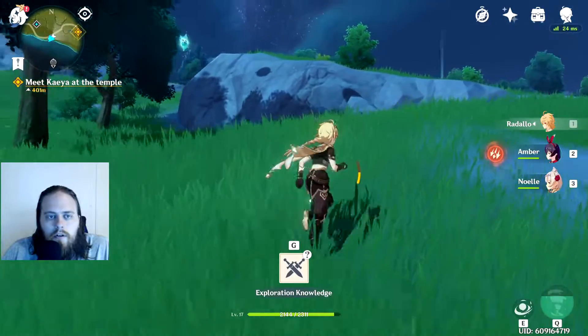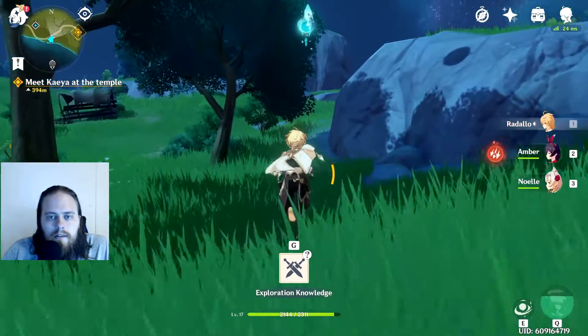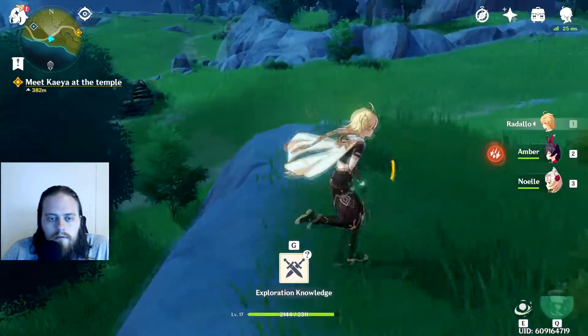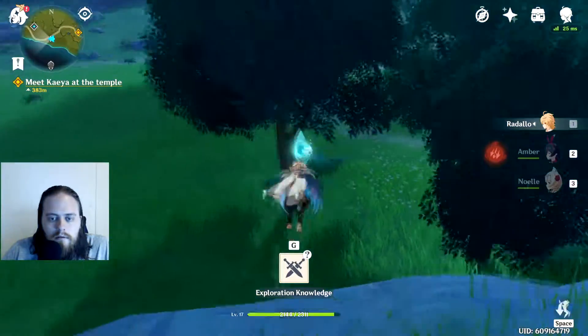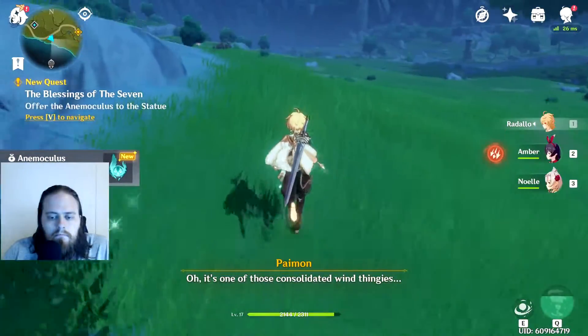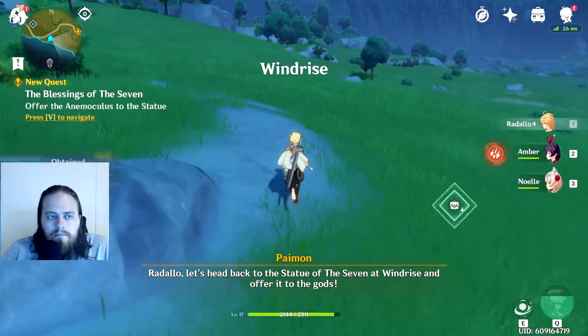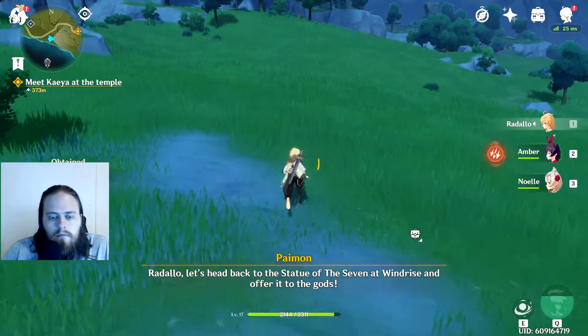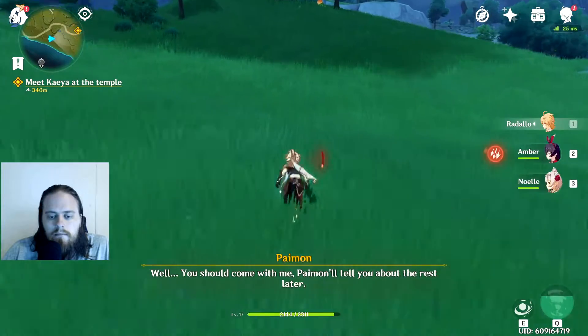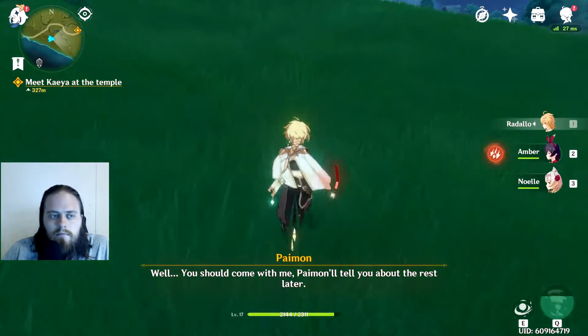What's this star on the map? Oh, it's one of those consolidated wind things. Let's head back to the Statue of the Seven at Windrise and offer it to the gods. Interesting — well, you should come with me, I'm going to tell you about the rest later.